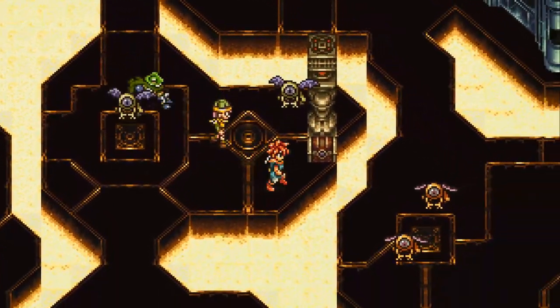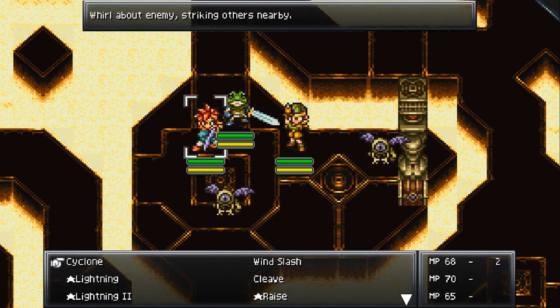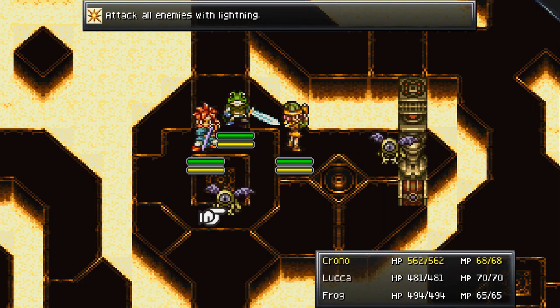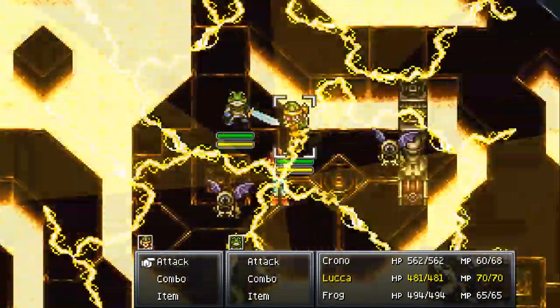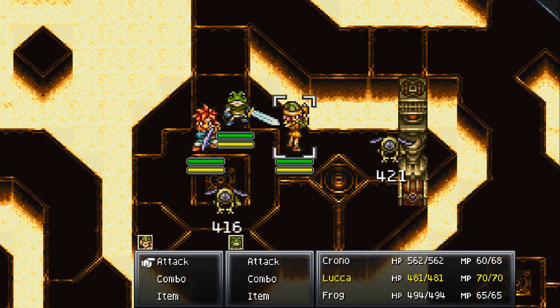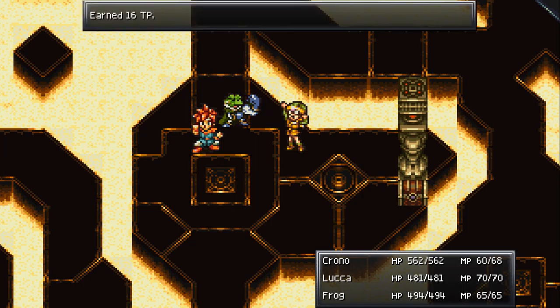We're going through the Ocean Palace, and we've got these guys. Notice how they're kind of gold-colored? They should be susceptible to lightning-based magic, and we'll see two other palette swaps of this - one where it's red, one where it's blue. That's why you want to bring Chrono, but you also want Luka and either Frog or Marle, so you have a water representative as well.